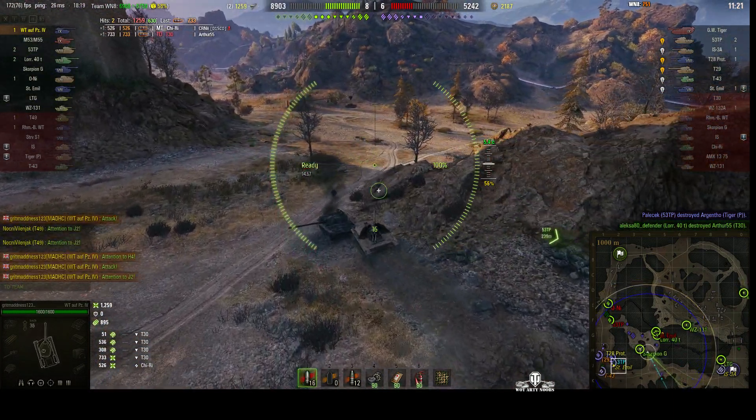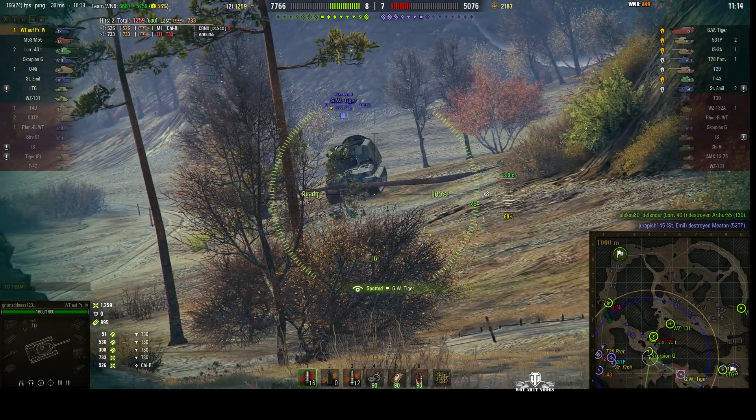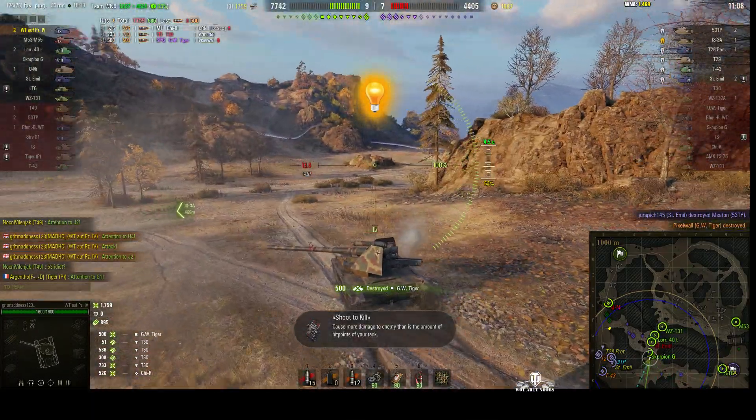There are two tanks ahead of the enemy at the moment and most of the enemy is actually in the south-west corner, so we've been trapped. There's an arty — GW Tiger. Let's hope he's not good at top running. Nope, he's not anymore.